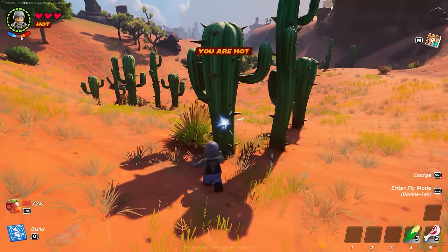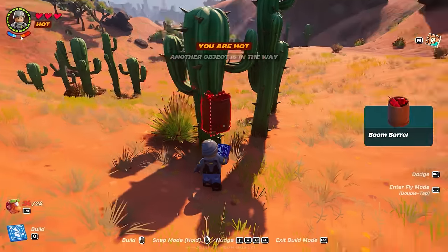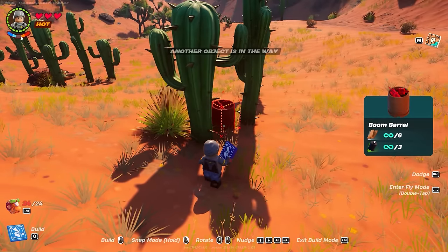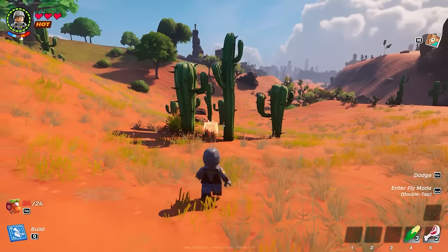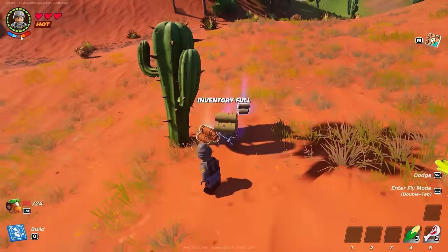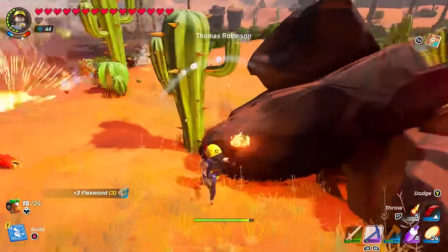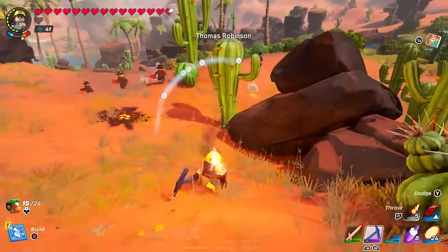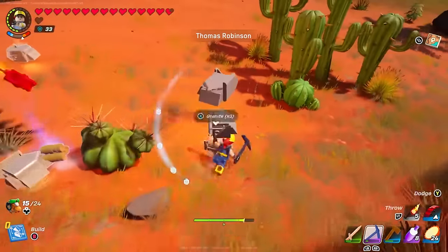If you're looking to get flex wood early in the game, here's a neat trick: place TNT or a boom barrel next to a cactus and blow it up. Thomas has an even smarter trick — why waste your own TNT? Just aggro and kite some of these dynamite-wielding enemies and have them waste their TNT.